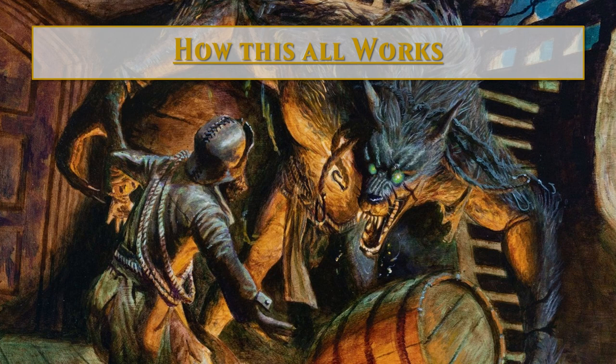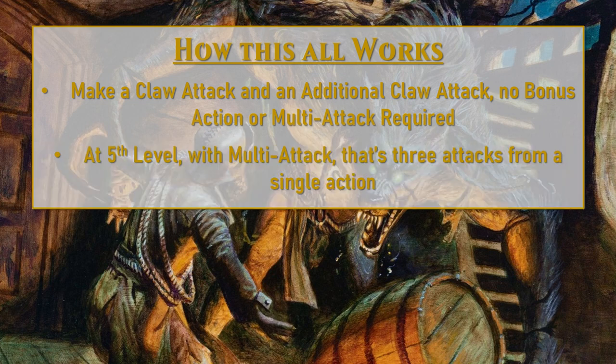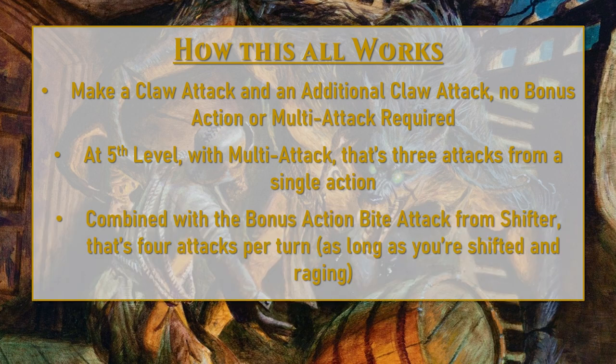Now let's go over how these are going to combine together for a really powerful turn of attacks. With the natural weapon Claws from our Form of the Beast, we are going to be able to make a Claw attack and an additional Claw attack as part of the same action — no bonus action or multi-attack required. This means at fifth level, when we get Extra Attack, we are going to be able to make three Claw attacks with our single attack action. When we combine this with our Shifting ability giving us a bonus action Bite attack, we're going to have a total of four attacks at fifth level onward, so long as we are both shifted and raging with our Path of the Beast Form of the Beast. This stacks really well to dish out massive amounts of damage — three Claw attacks and a Bite attack, all strength-based, all getting your bonus from Rage damage, and all potentially at advantage with Reckless Attack.